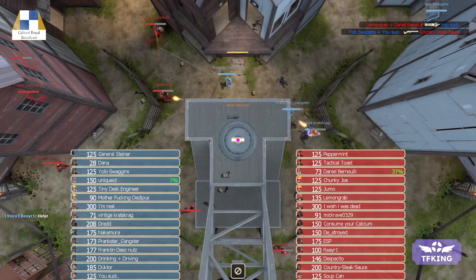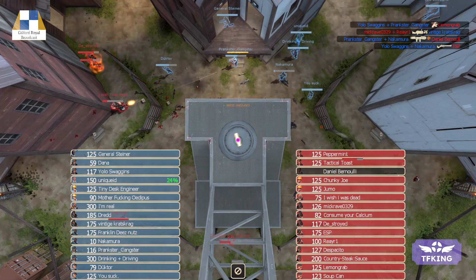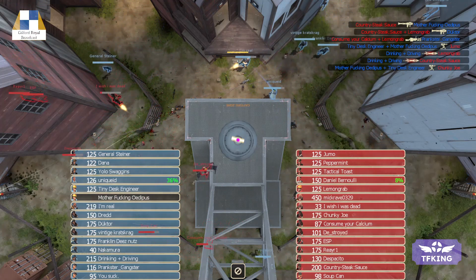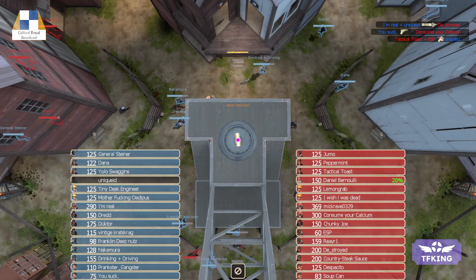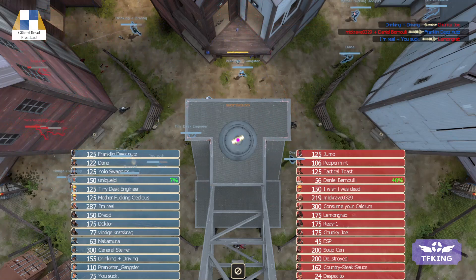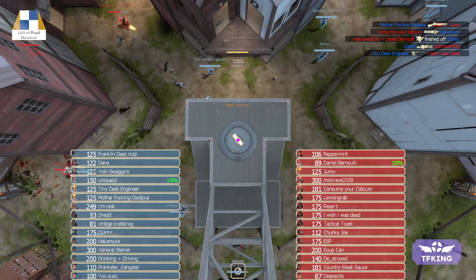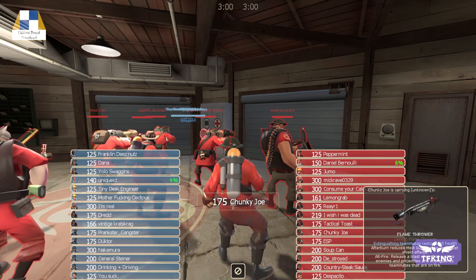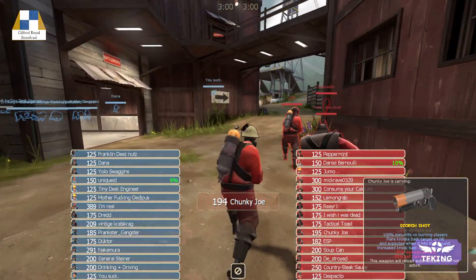15 players, and along with that, they've also got more training and they've gotten used to more unique weapons. Let's go through the roster here — there's a lot of people. The names are switching because we've got things like Dutour. For Red, we've got Jimmo, Peppermint, Practical Tactical Toast, Daniel Bernoulli, Lemongrab, I Wish I Was Dead, McRave, Consumier Calcium, Rear Rear 1, Chunky Joe, ESP, Supes, Cupcon, Destroyed, Country Steak Sauce, and Despacito. Each class is now able to switch to a different class, and also able to use their own weapons, along with some cool gas blocks that change every time they respawn. Now, let's let the chaos begin.